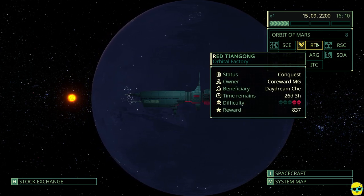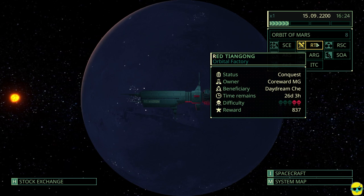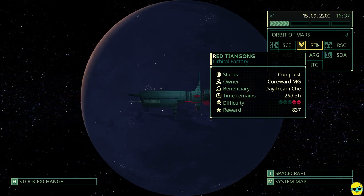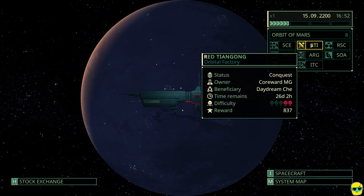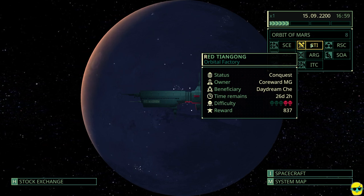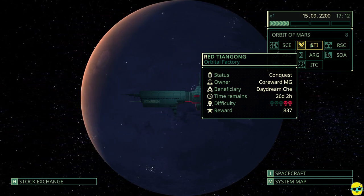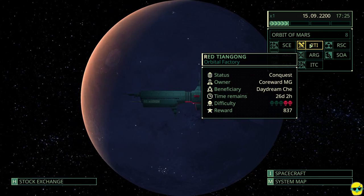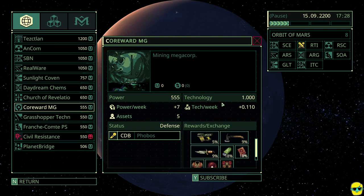If we want to do this Red Tiangong conquest mission, you can see that the owner is Core Word MG and the beneficiary is Daydream. Some quests are timed — this one is. I was told that two-skull difficulty doesn't actually mean it's a rating system of difficulty, which is what I thought, but rather how many floors you will need to fight. The reward is reflective of the value you'll get. If you want to check how difficult it will be, you can look at Core Word MG and see their technology level — they're at 1.0 and their power level — so this gives you an indication of how tough it will be.